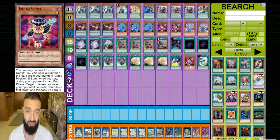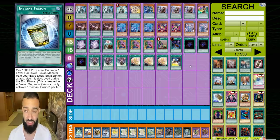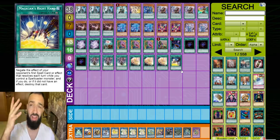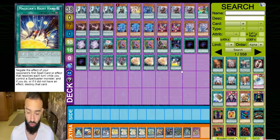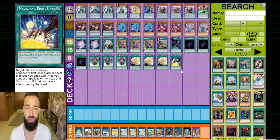In my last video I told you guys to play triple Tactic Talents in the main deck — I believe that's a great idea against Jesse. I didn't own any so I opted not to play them, but if you do, take out the third Jester Conflict and the Instant Fusion. Millennium Eyes Instant Fusion is an amazing card to draw, but it's a one-of spell that's not searchable, so why waste an extra deck slot for one card you'll barely draw?